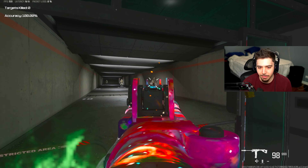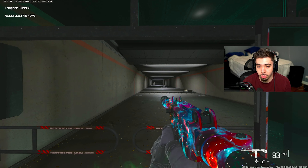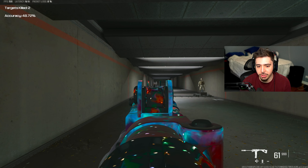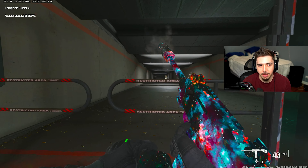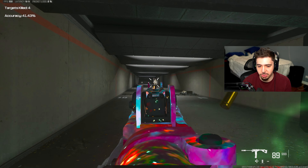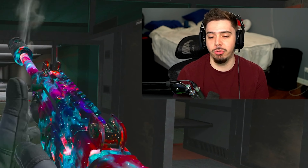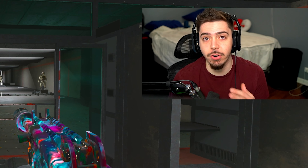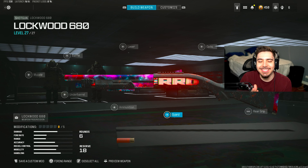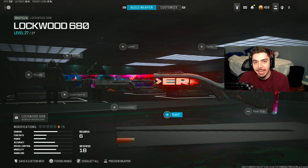Bringing this to the firing range — keep in mind, this is the fastest firing weapon in the entire game. It's super controllable and easy to use even at ranges where you shouldn't really be fighting at. You could still get the job done if you really wanted to, but close-to-mid range is where this excels. WSP Swarm — you can never go wrong with something like this.